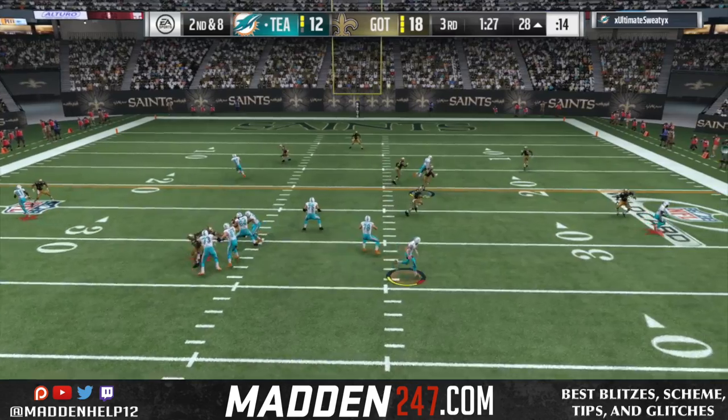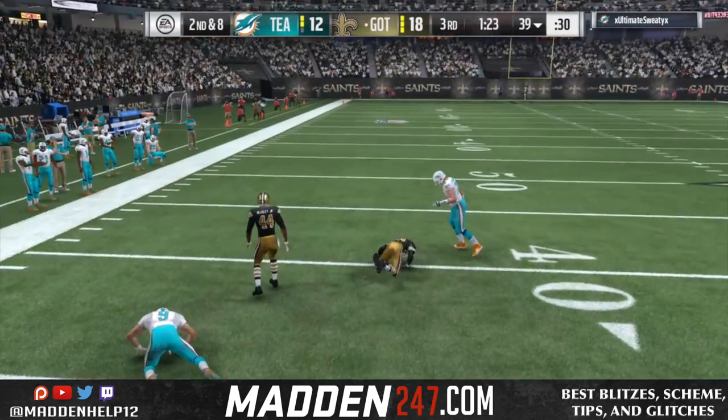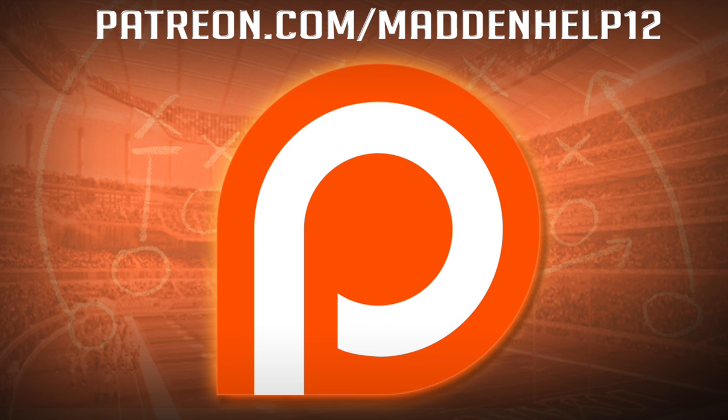After we get the pick, we go on offense, go down, score the ball, go up by 24 points and he goes and quits. Hope you guys enjoyed this video on the defensive gameplay against jumbo heavy — 99 overall team — and we're able to lock him down using the corner blitz. If you did enjoy, please be sure to leave a like, comment, share, and subscribe to the YouTube channel for more great content, and be sure to check out madden247.com. If you'd like to support me directly, head on over to patreon.com — not only will you be supporting me directly, but you'll also be getting the best eBooks, schemes, and weekly tips anywhere online for Madden.